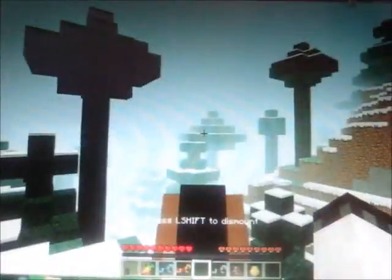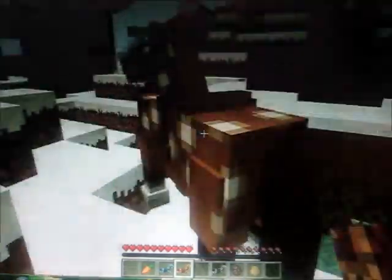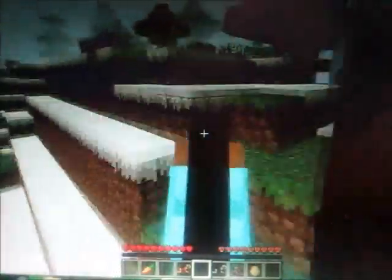Now, you can put armor on him. You have to have the armor item in your hand, then left click him to put it on him. And now he has armor on. You can make various types of armor — I don't know how to craft them — and he'll have armor just like you normally do.